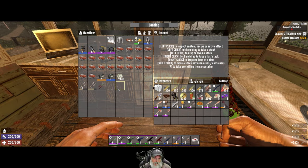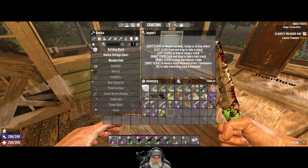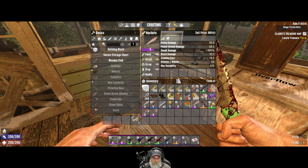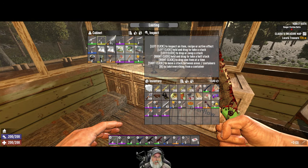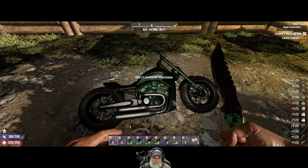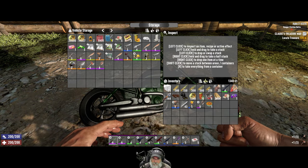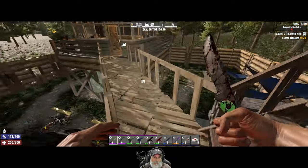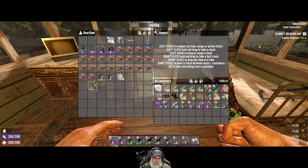Unless it's a really high-value item we will try to put mods on it, but stuff like this — if we have something we'll put it on there. The first thing we've got to do is repair, so let's get all this stuff repaired. Let me take everything out of there and go load it in the bike. Okay, so that brings us down to six repair kits, but we definitely have the means to make more.